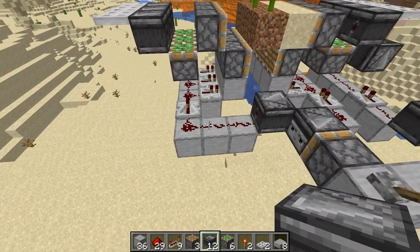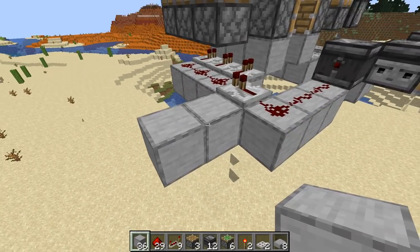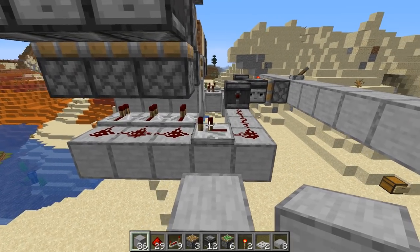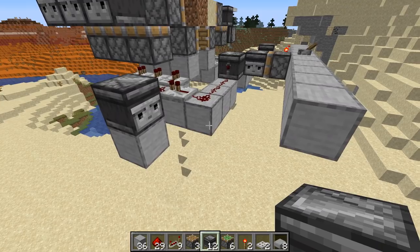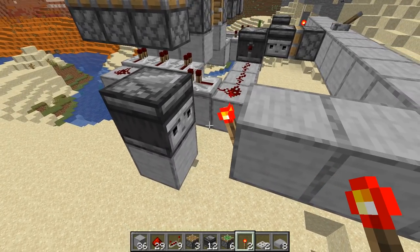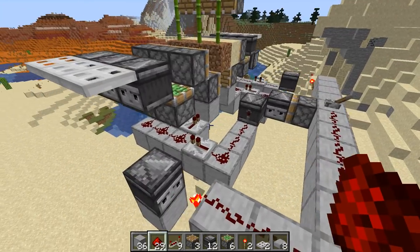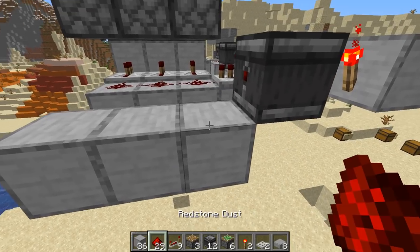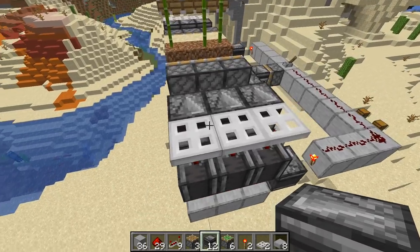Now do something very similar on the other side as well. Come out this way, making sure you are two away to help line yourself up. On the same row where you have your repeaters, put an observer facing that direction. Then come across and put a redstone torch facing it. Come around and put your dust on this side, making sure to complete this circuit. Put your redstone dust down, and then put your observers facing into that dust.